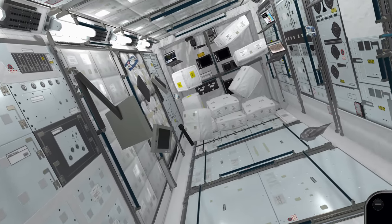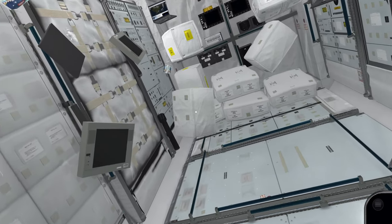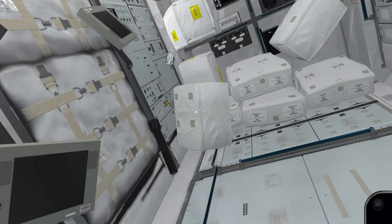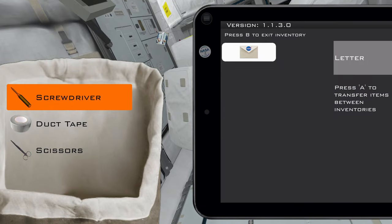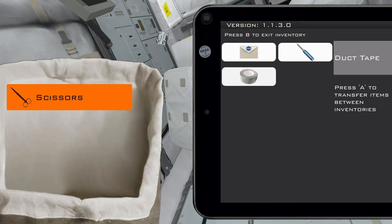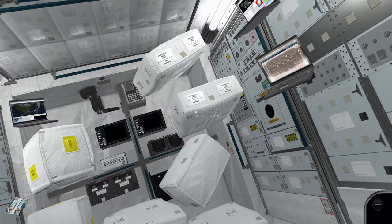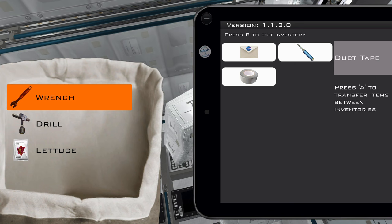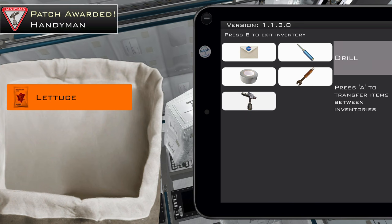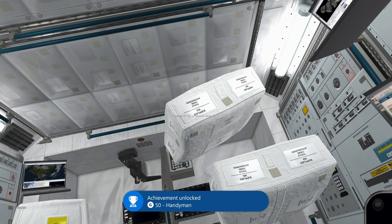From this book, look into the room and there will be a bunch of packages. Approach the package near the bottom left first. Interact with the CTB and pick up the screwdriver and the duct tape. Then back out and look towards the top right to interact with the next bag. Inside, pick up the wrench and the drill. This will unlock the Handyman achievement for having those four items: wrench, drill, screwdriver, and duct tape.